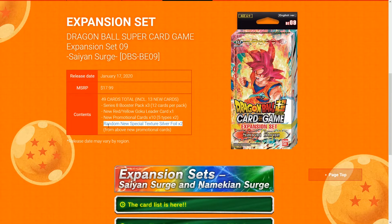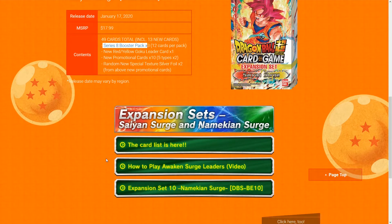Out of the 10 promo cards, you get two extra copies of two of them, giving you four of those. So the breakdown is: 10 plus 2 is 12, plus 36 from booster packs is 48, plus one more is 49. The 36 cards from the booster packs give you a chance to pull something pretty good. In terms of new cards, it's just 13 new cards out of 49. The Namekian set follows the same structure.